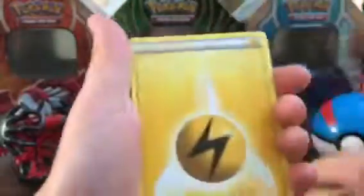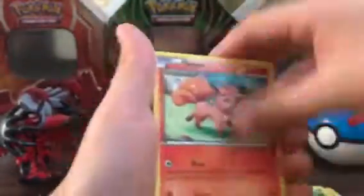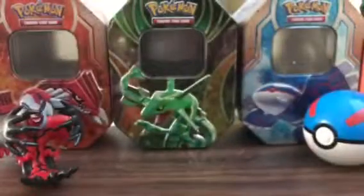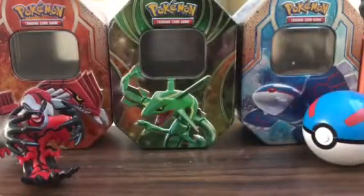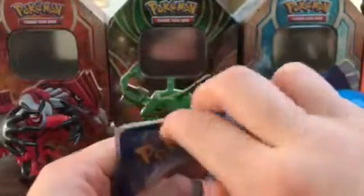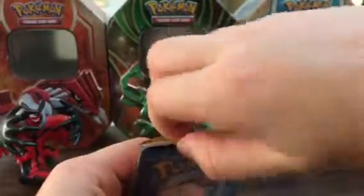Here we go. A Cubone, Energy Card, Chest Man, Bowl Picks, Snowball, a Stunfisk, and a Bulldor. That was actually bad. If we don't get a break card, I'm going to flip, because you've almost already went through 12 of these packs.